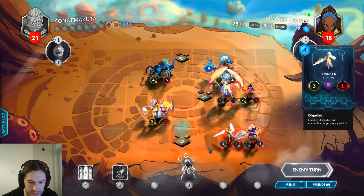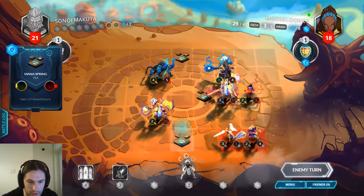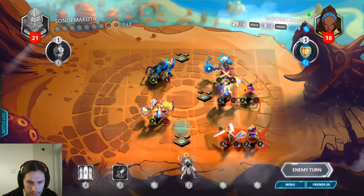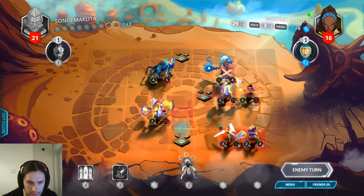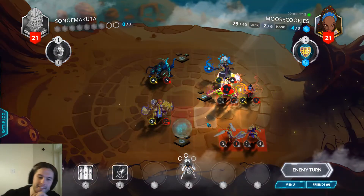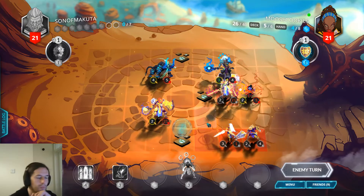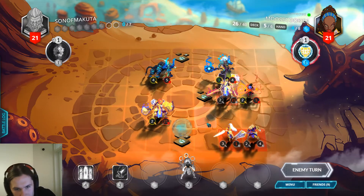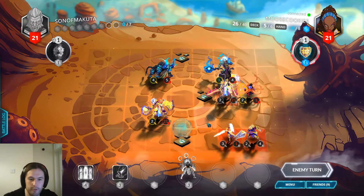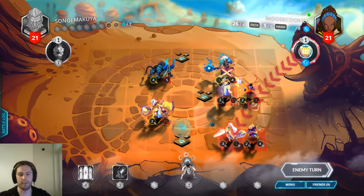There's a chance she plays into Tempest here if we draw one of those — I can try and hit one off both. We have this mana tile now. To be fair that's not that bad. We have a small board advantage and removal of our own, plus a good removal spell. This game might go on for a while.